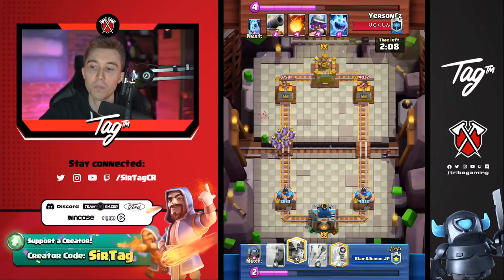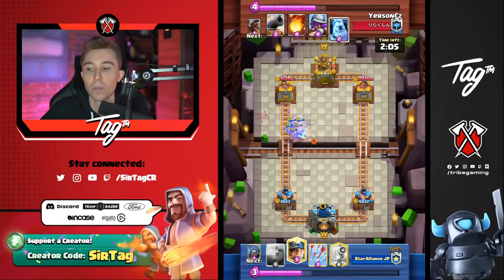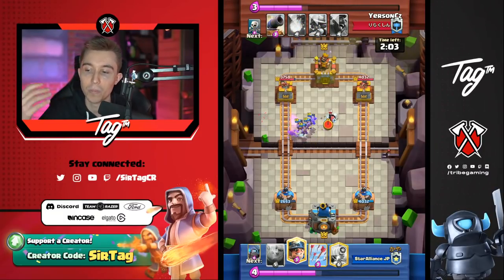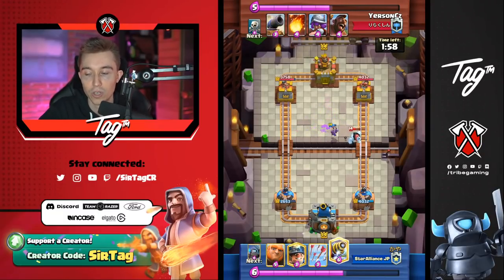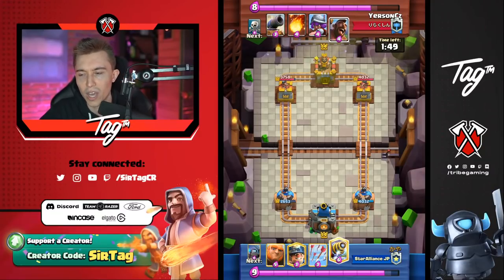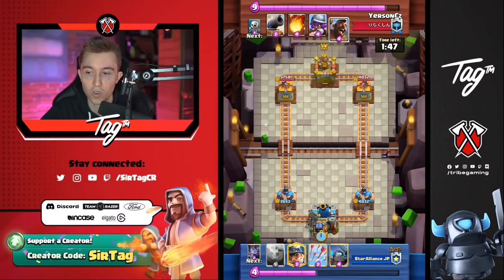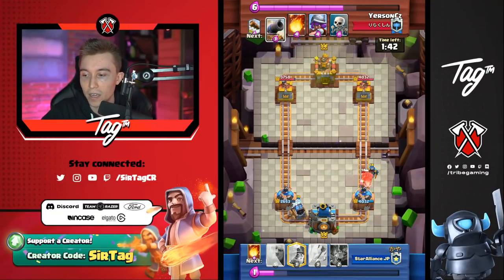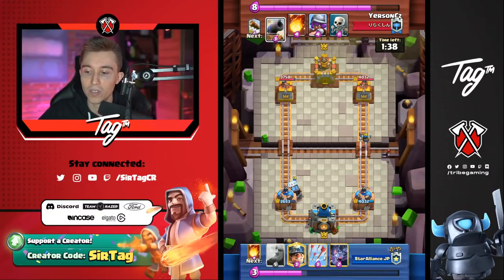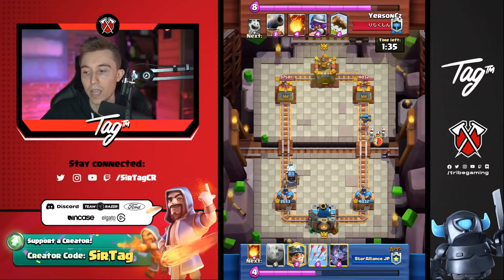Really good for Yursun getting a lot of damage in double elixir. Generally, if you outpace the mini pekka, that's where the Hog Rider becomes dangerous for the opponent — maybe they have skeleton army, but usually with a sparky deck at top ladder they're running minion horde plus minions. If you go for a Hog Rider, you can guarantee a nice defense by just kiting with skeletons or finishing with ice spirit or ice golem. The mini pekka is the scariest card against the Hog Rider.